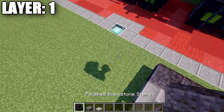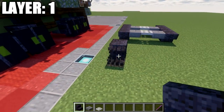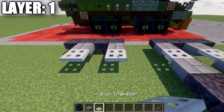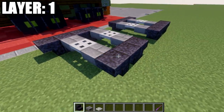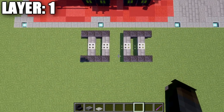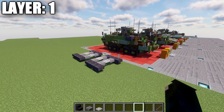Skip a space of two, then place down another set of two polished blackstone upside down stairs going back, and another set of two directly after that. Again stone brick top slabs to both sides, iron trapdoors, stone brick top slabs, and polished blackstone upside down stairs along the sides. That completes layer one — pretty simple. Here's what it looks like from the top down view, and with that we'll move into layer two.